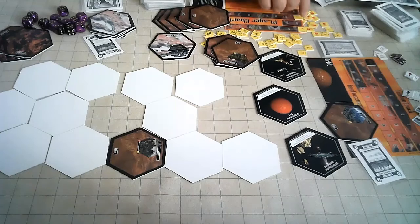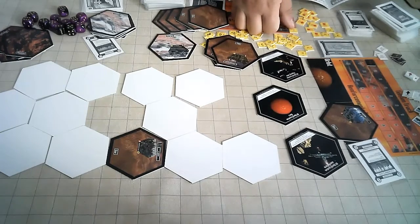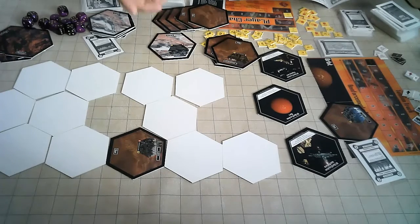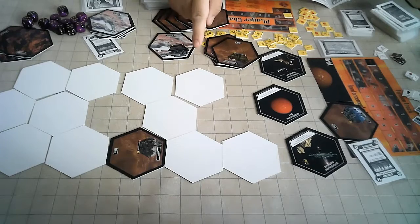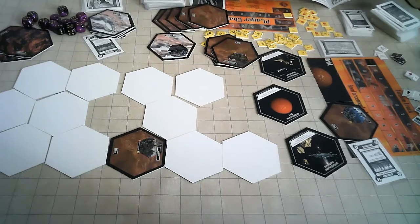You have 20 credits to start. Credits are tracked with a tracker — I despise trackers. Please use little cardboard coins or paper money instead. There's one catch to the pre-game spending: you have 20 credits, but every credit you don't spend becomes two credits to start with later in the game.